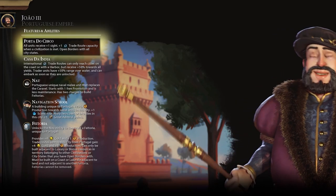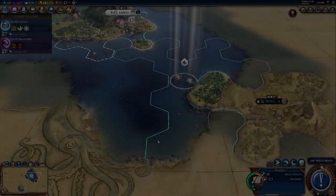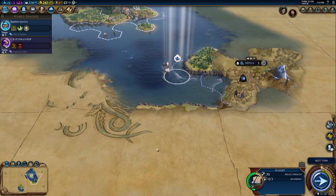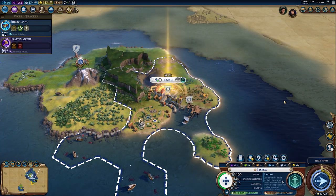João's unique ability, Porta do Cerco, grants all units increased sight. It also increases trade route capacity whenever Portugal meets a new civilization, and provides open borders with all city-states.